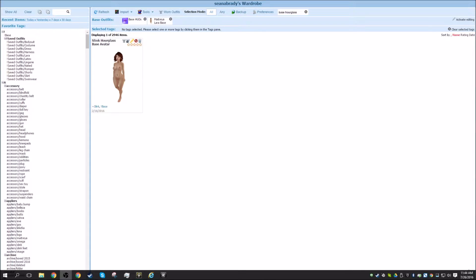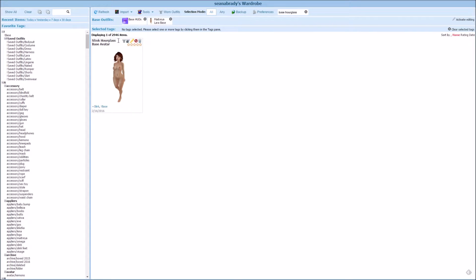The first step is to find whatever it is in your wardrobe that you want to add up there. In this case, I've got a base avatar that I have saved previously for my Slink Hourglass body. You can see it's not up here right now — I just have a base HUDs. You don't actually have to use this for bodies; I can use it for HUDs, physics layers, ankle locks, anything you really want. People use it for lots of different things. I've got my Maitreya Lara base and my base HUDs, but I want to go ahead and add one for this Hourglass base as well.